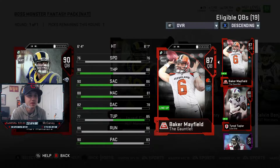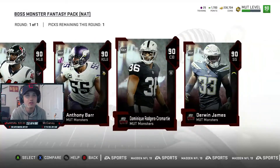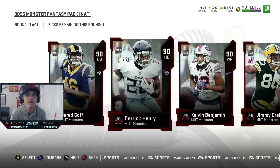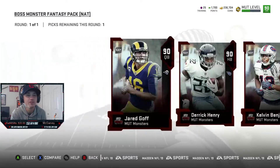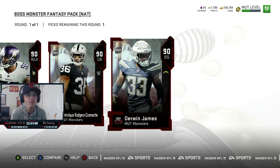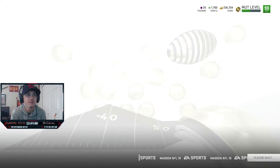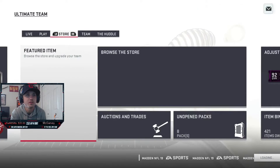Jared Goff looks pretty good. The best three cards I think out of this are Anthony Barr, Jimmy Graham, and Jared Goff — and Derwin James if you don't have Eric Barry or someone like that. So we're going to go ahead and take Anthony Barr. I'm so glad they put that pack out because I wasn't going to spend money to get this card — I was just going to open up packs with coins and get him that way.